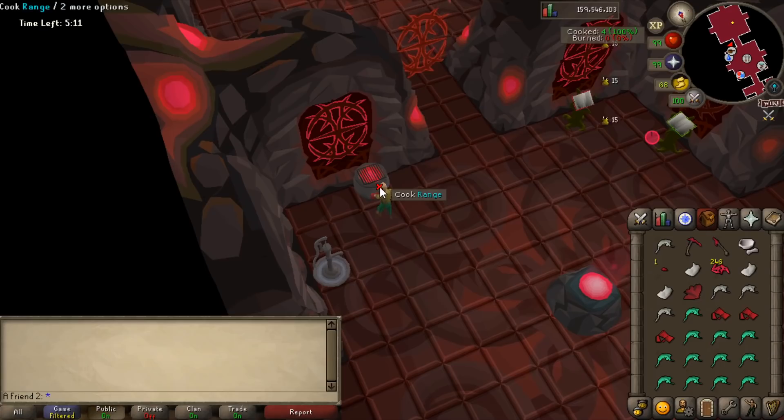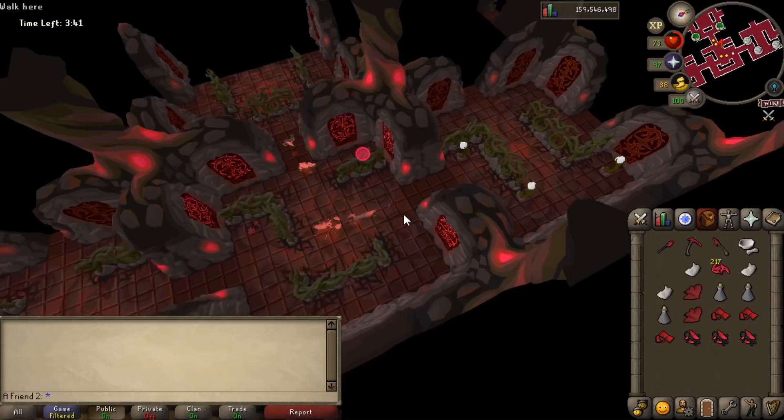Also, previously when you were cooking food you had to spam click if you wanted to do it in one game tick. But now if you stop clicking it still keeps going — so it's no longer a two-tick action, it's one tick.